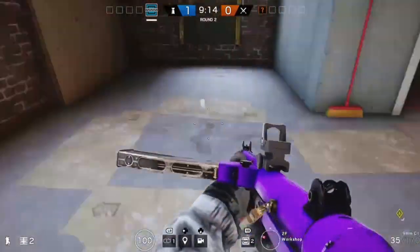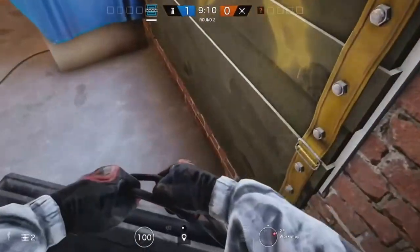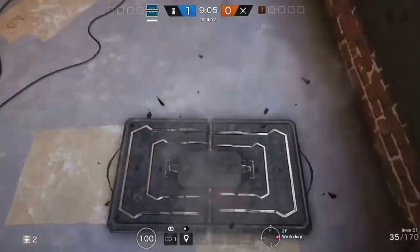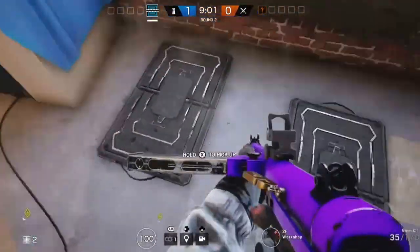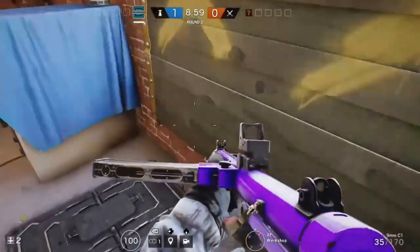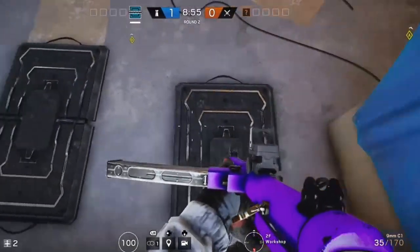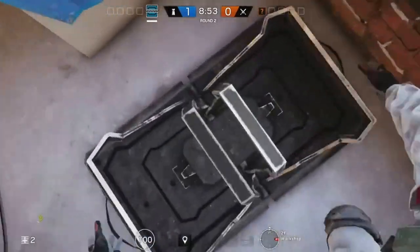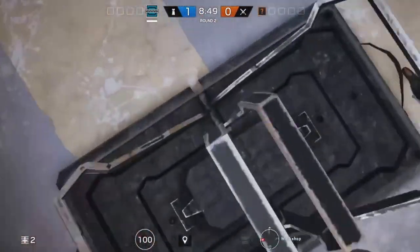But here's how you can stop that: put two frost traps side by side. I only recommend doing this at a window you know they're going to come from, like they have in previous rounds or you just know how they play. If they jump in, they get trapped. They cannot shoot both, and if they try to land in the middle they'll still get trapped anyway, because one of their feet will be in either of them. So they get trapped no matter what.